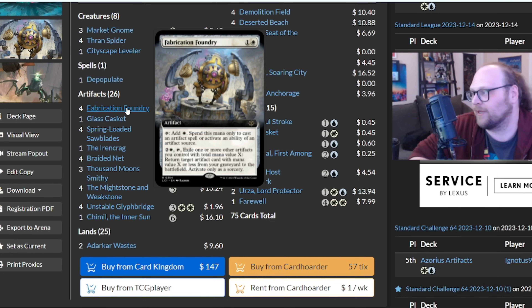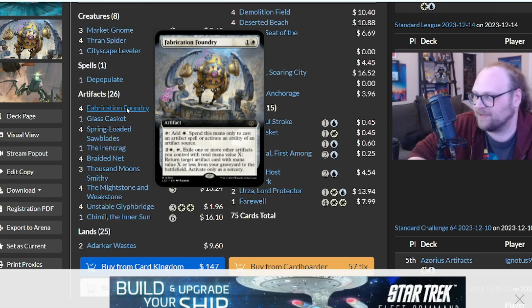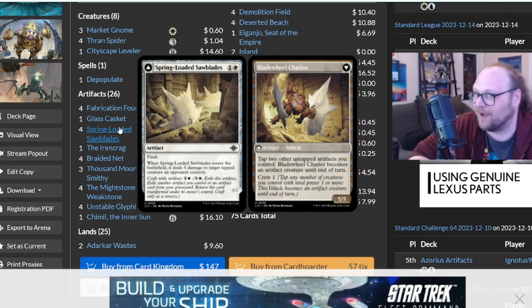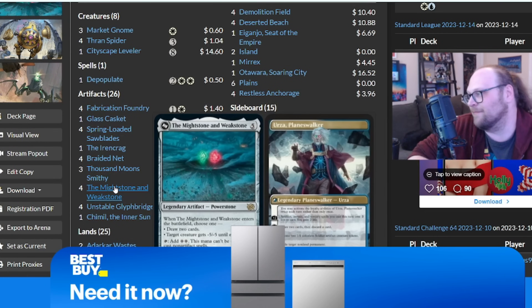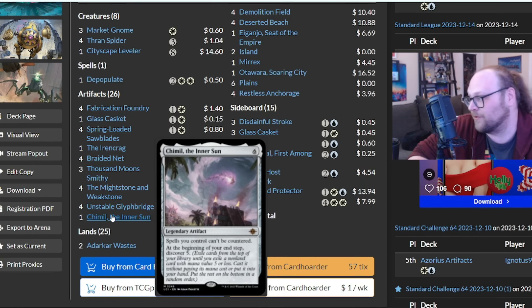Fabrication Foundry is a really interesting card — you can tap it to ramp artifacts into play for two mana, or pay three, tap it, and exile one or more other artifacts with total mana value X to get an artifact from your graveyard with that mana value or less and put it into play at sorcery speed. There are a lot of interesting tricks with this card, and you don't always see Fab Foundry in Thousand Moon Smithy decks. So it's nice to have this little ramp combo piece that lets you get your Smithy on turn three. Glass Casket is removal, Iron Crag is ramp, Braided Net is removal, Mightstone and Weakstone is removal. All of these are artifacts. Unstable Gliff Bridge is kind of a sweeper effect, and this deck goes the way of the sweeper.